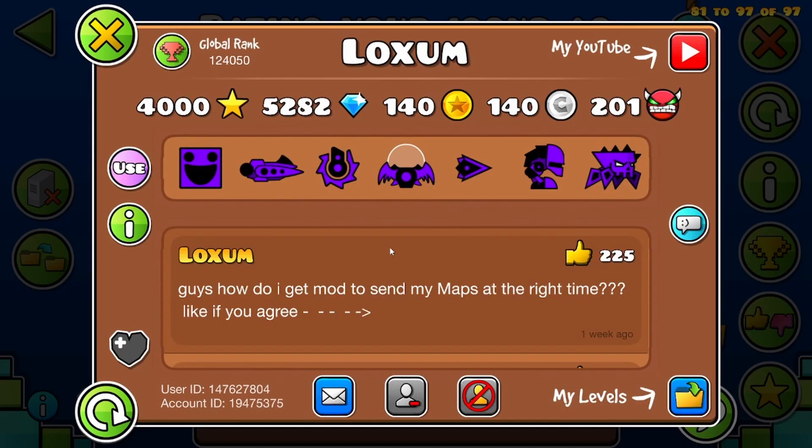Next up we have Loxum, the banana bread man. Loxum's cube in this color scheme are pretty iconic, not gonna lie — at least if you're a daily chatter. Everybody else will probably not know who Loxum is. Loxum's icons are actually pretty clean. I'll give Loxum a 9 out of 10.